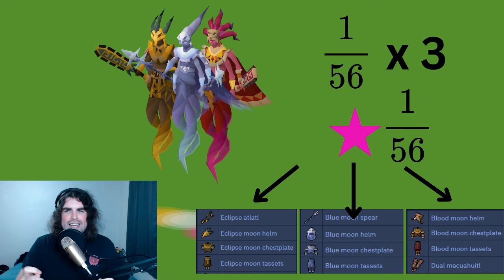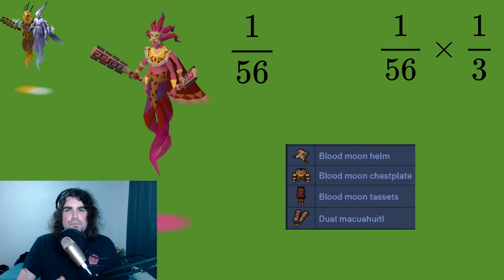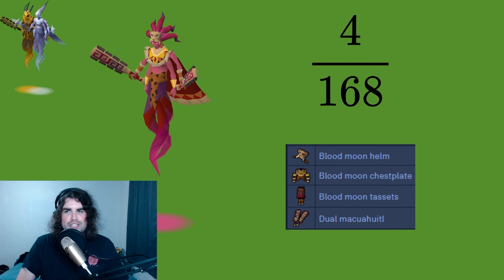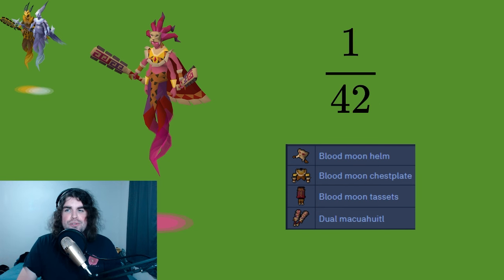I don't know exactly how the bonus roll is calculated — if it just boosts your chance at specific items or if it's a separate roll. I'm just going to assume the most basic version: you have a one-third chance of hitting every single boss. So for killing Blood Moon plus the other two, we get 1/56 plus (1/56 × 1/3), which is 1/56 + 1/168. Since 1/56 equals 3/168, we add them together to get 4/168, which simplifies to 1 in 42. If you kill all three, you have a 1 in 42 chance of getting a Blood Moon piece.